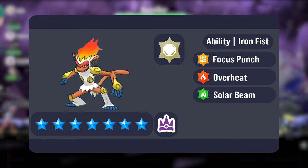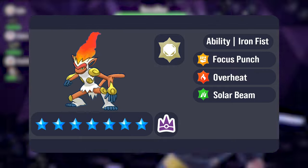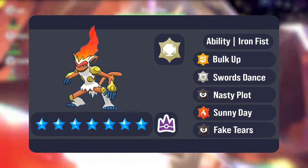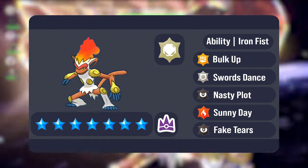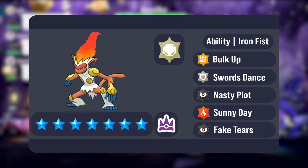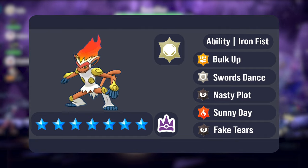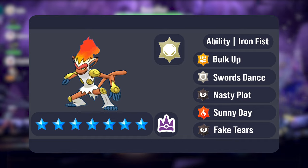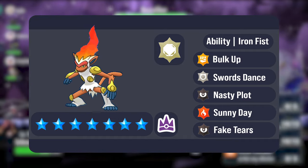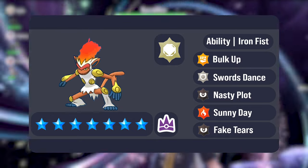To help cover water and ground types, we could also see Infernape having access to options like Solar Beam or even Grass Knot. Infernape does get a good pool of setup options too. Bulk Up and Swords Dance could boost its attacking stats, Nasty Plot gives it a nice option to boost its special attack, and Sunny Day would power up fire type attacks, take away the Solar Beam charge turn, and increase the water type threats. Fake Tears could also appear to lower our special defense and increase damage from attacks like Overheat, Focus Punch, and Solar Beam.